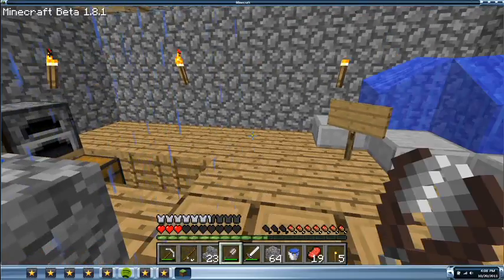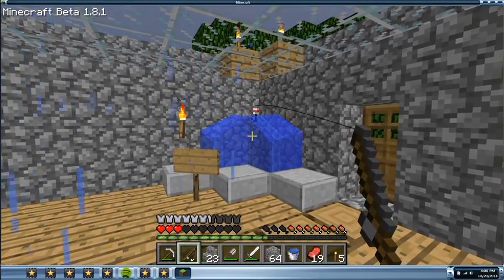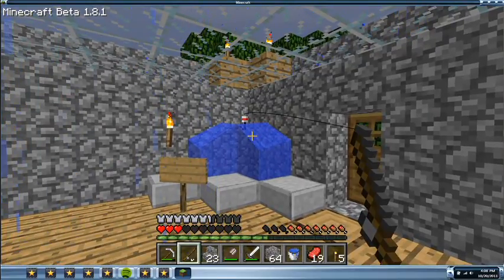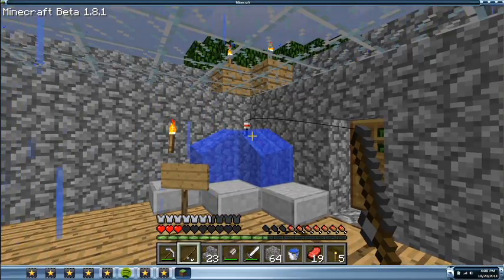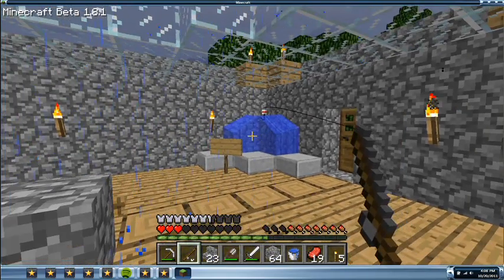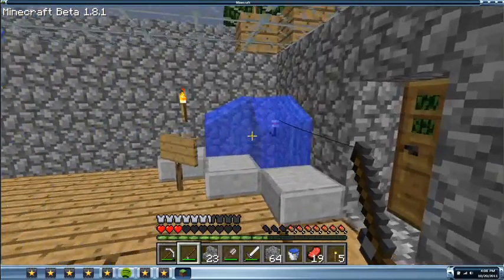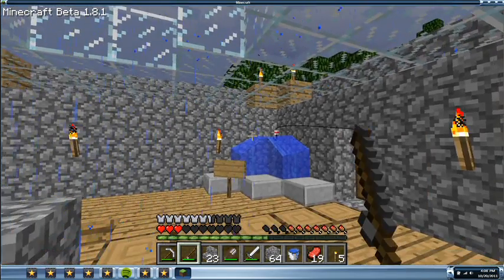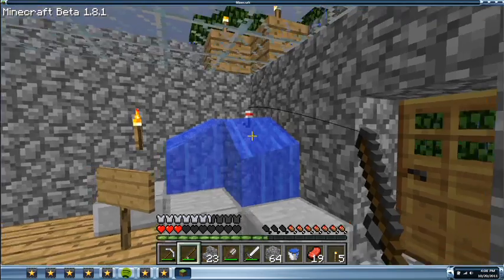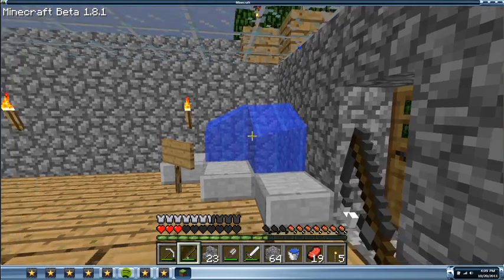I'm gonna go ahead and show you guys how to do that real quick. Just right-click on any body of water and you wait until it bobs, and then I believe you just right-click again. This would actually be the first time I'd be going fishing because I don't usually fish. There we go — and then you get a fish.